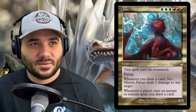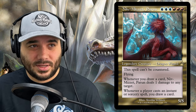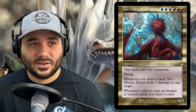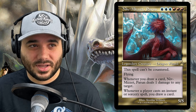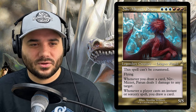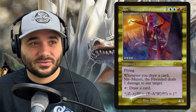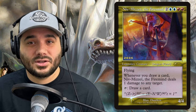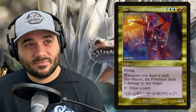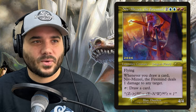Next, we have Niv-Mizzet, Parun — 3 blue and 3 red for a 5/5 dragon. This spell cannot be countered. It has flying. Whenever you draw a card, Niv-Mizzet deals 1 damage to any target. Whenever a player casts an instant or sorcery spell, you draw a card. So card advantage and ways to ping opponents. Next, we have Niv-Mizzet, The Firemind — 2 blue and 2 red for a 4/4 dragon with flying. Whenever you draw a card, Niv-Mizzet deals 1 damage to any target, and you can tap it to draw a card. Similar redundancy, though you don't draw off instants and sorceries — still solid.